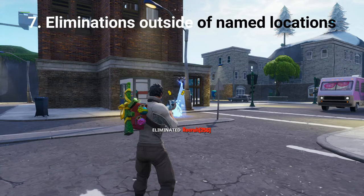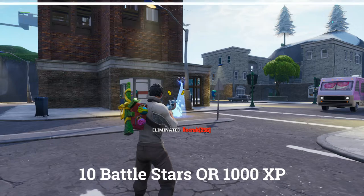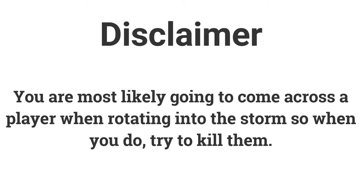The final challenge for week 8 is eliminations outside of named locations. If you get 5 eliminations you can get 10 battle stars or 1000 XP. You will most likely come across a player while you are rotating into the storm, so once you do, try to kill them.